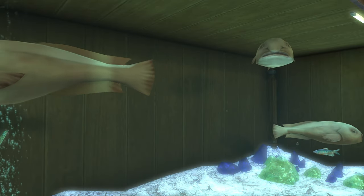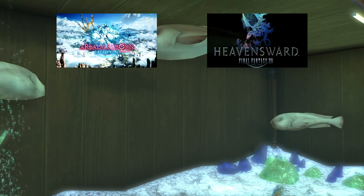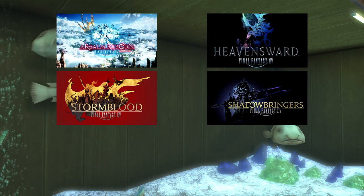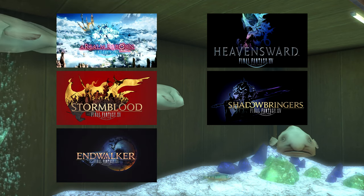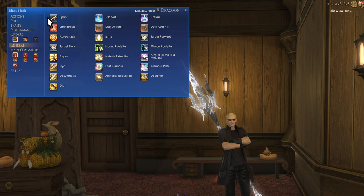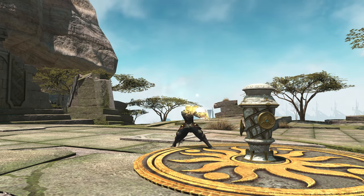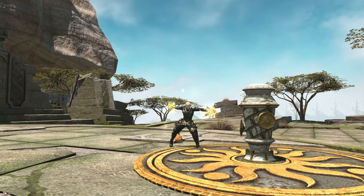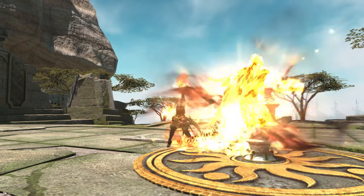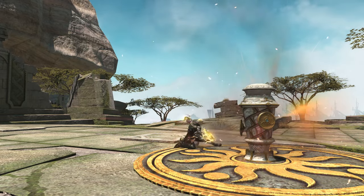Tooltips are broken up by expansion and that expansion's level cap: level 50 for A Realm Reborn, 60 for Heavensward, 70 for Stormblood, 80 for Shadowbringers, 90 for Endwalker, and our final level cap of 100 in Dawntrail. I recommend all players add Sprint and Limit Break to their hotbars, both found in the general tab of the actions menu. As for how my hotbars are built, it'll make sense at 100 — just put your skills on your hotbars so that you are comfortable as you play. Everyone has their own way of doing things. If you want more info on how and why I set up my UI, check the description for a video about it.